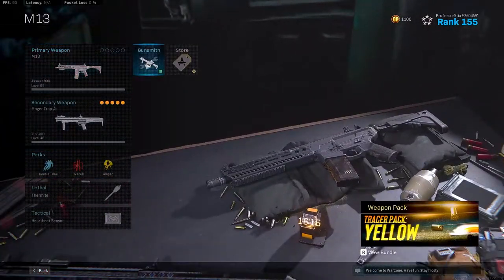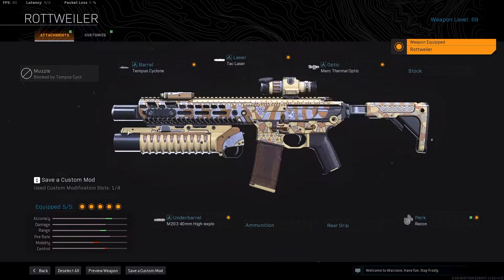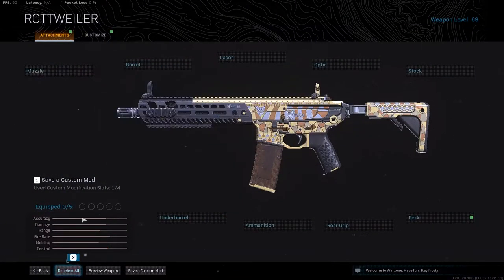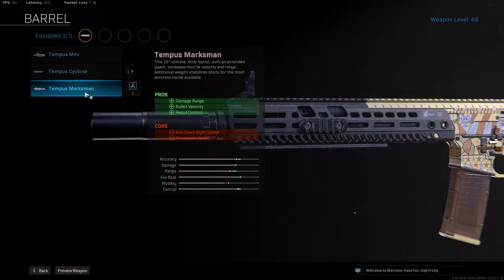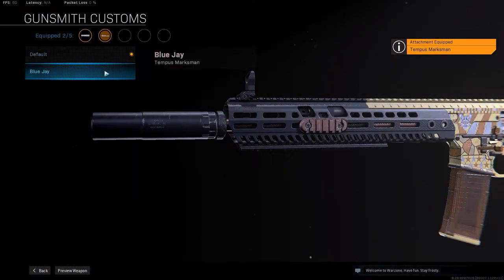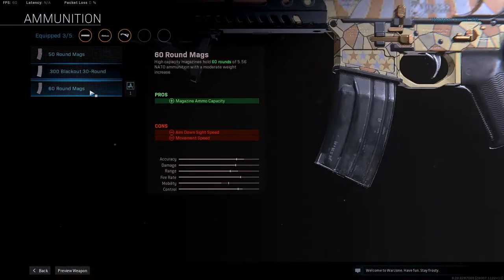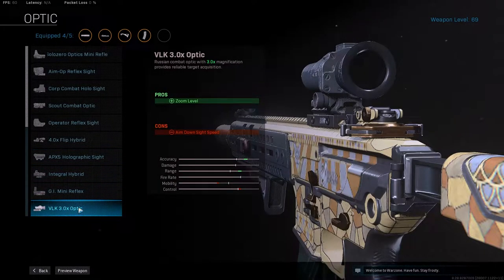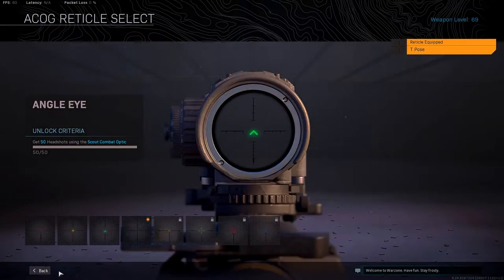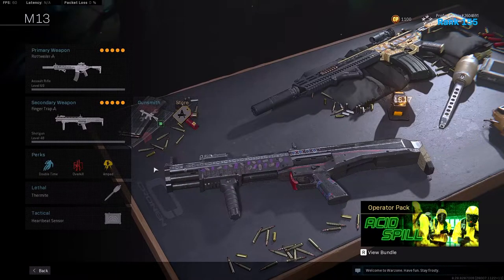Now we're going to go over to the M13 build — same thing, go to the armory, pick your favorite gun. We're going to deselect everything, go with the monolithic suppressor, and the Tempest Marksman barrel. Again — damage range, bullet velocity, recoil control. You always want to go with the longest barrel. Then we're going to go with the commando foregrip on the underbarrel. Again, 50-round or 60-round is entirely up to you. For the optic, it's your choice: if you want to go with the VLK T-pose, which is what I use for the M13, go ahead. Or if you want to go with the tack laser because you like the iron sight, go ahead and use the tack laser. Either or is a good build for you.